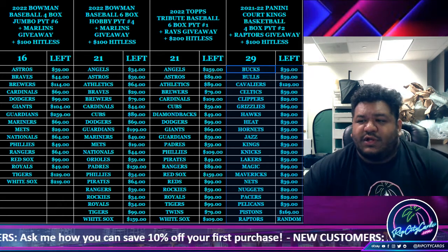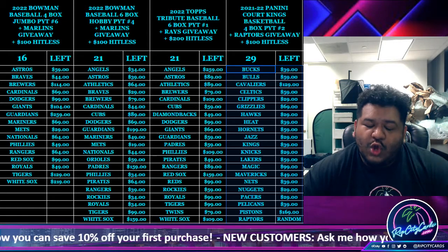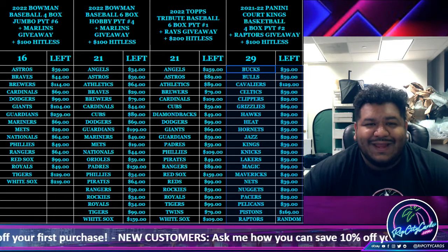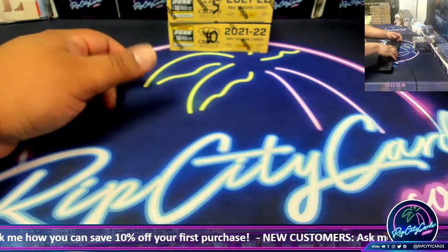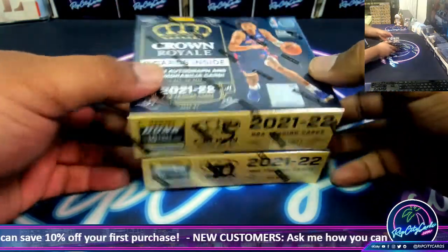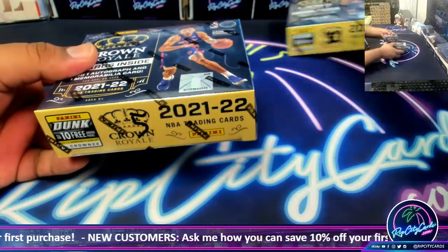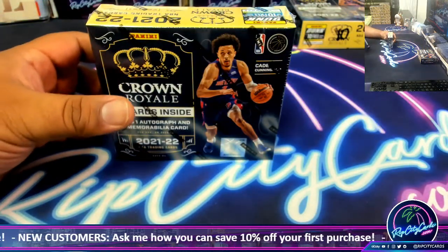Yo, what up everybody, it's your boy Uncle Jesse. It's time to do some personals, baby. Brand new product came out today — 2021-22 Crown Royale basketball — for my guy Raviri. You chose three boxes: number five and number ten. I'm gonna go ahead and open these while you decide what other box you want.